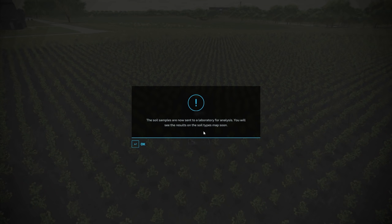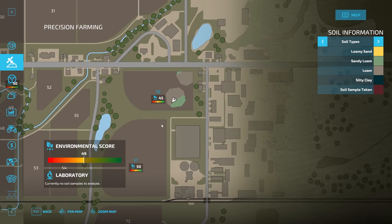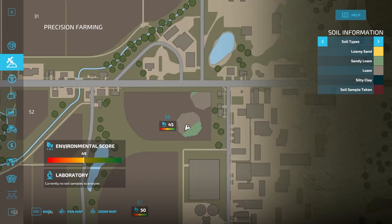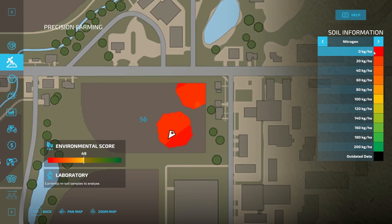You'll see the results and soil type maps soon. Fast forward time and the two soil samples are analyzed almost immediately. Going back into the menu you can see an environmental score for all owned fields — we'll talk more about that later, but you want to get it higher for better functions. You can now see loam and sandy loam visible on the field, with no silty clay. Scrolling across you also get pH values and nitrogen values for the sampled areas.